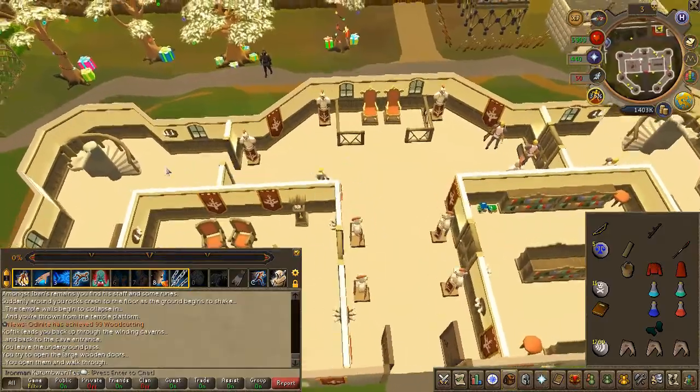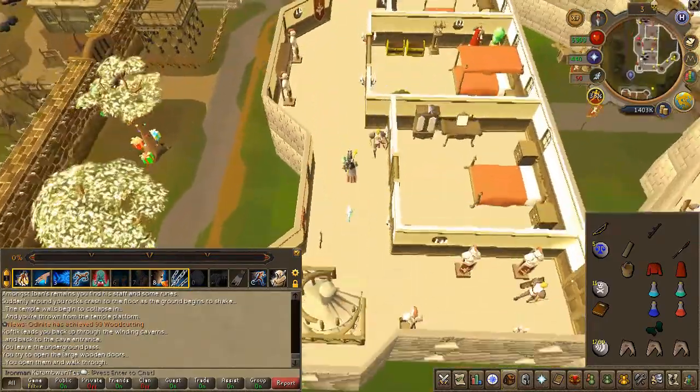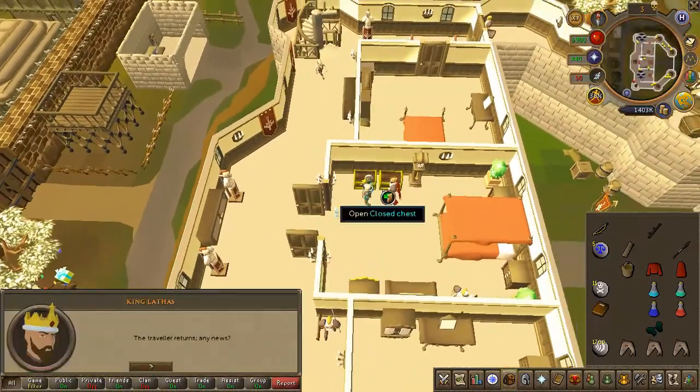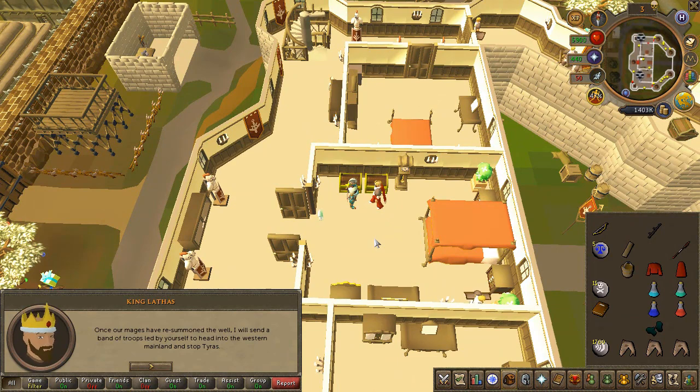Simply click on the cave in front of you or just take the RD lodestone — either way works. Speak to the king. And quest complete!